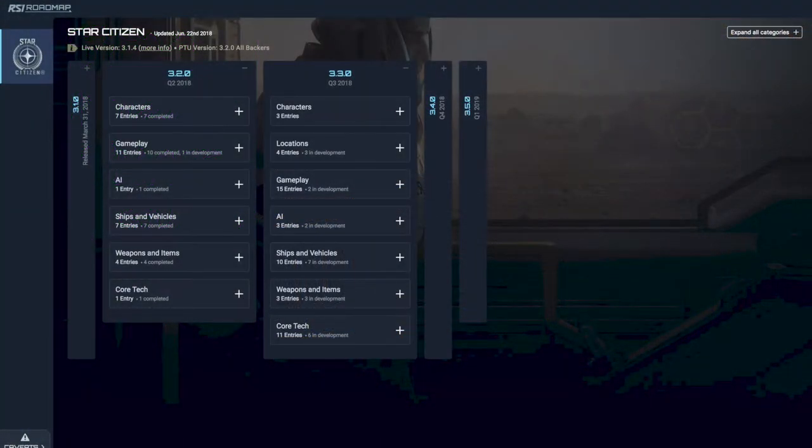At number 5 we have the Roadmap Update. This week's Roadmap Update is a much easier one than usual. 3.2 moved to 10% this week, taking it to over 99% complete. The only task remaining to be completed is the Quantum Linking, which is currently at 82%. CIG need to release 3.2 by this time next week in order to hit the quarterly release cycle, and I'm confident they'll get it out on time.